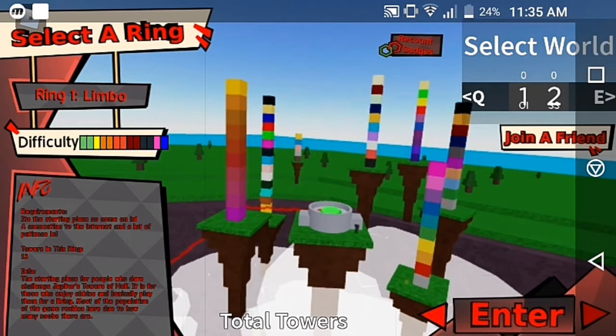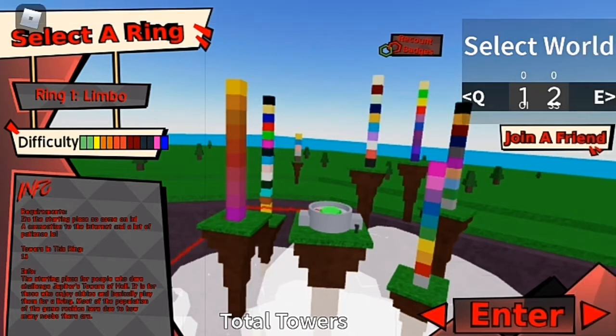Hey guys, welcome back to another video. Today we are going to be trying out Jupiter's Tower of Heck, also known as JTH. I have never played this before. I got two badges in one — the first was 'you played on mobile' and the second was 'you played the game.' I'm really happy I got a badge because it's dedicated to me since I'm playing on mobile. We're gonna go try out Ring 1, Limbo.